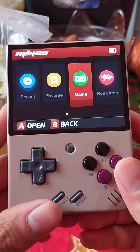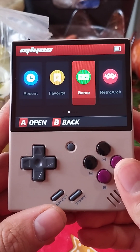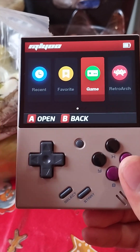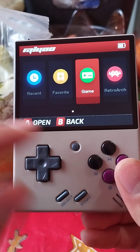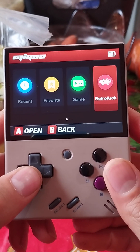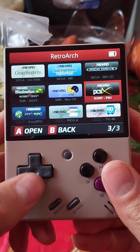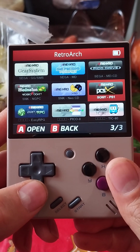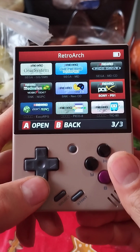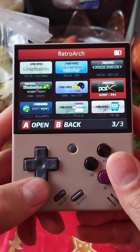Hi guys, if you want to save your game progress into the game and not by this functional button, go to RetroArch and choose a game which you want. I will choose a game from PS1.